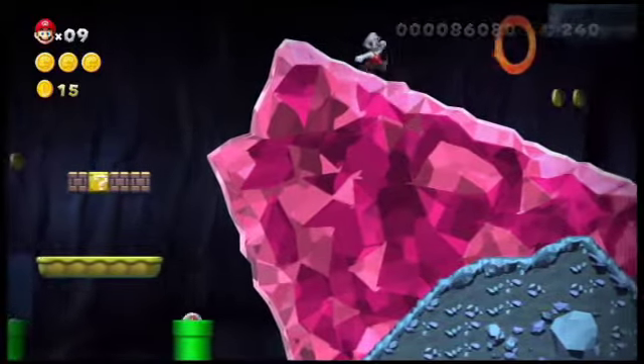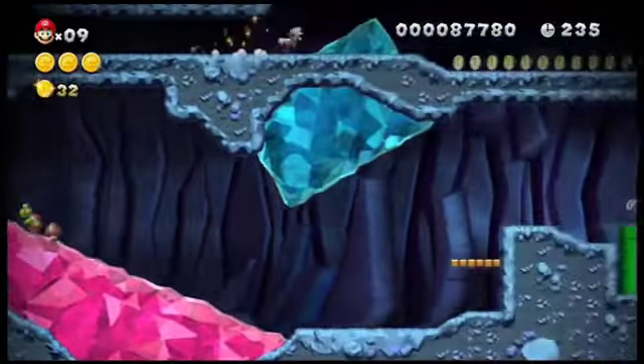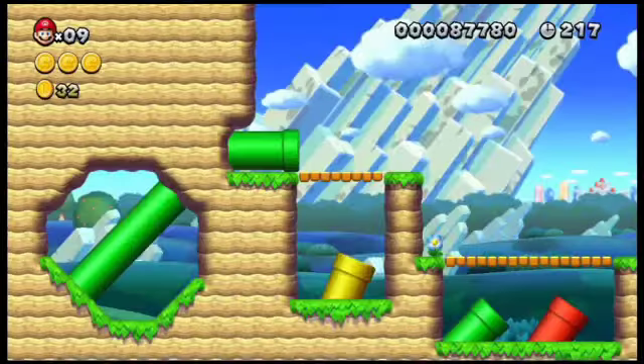For the secret exit, backtrack to the red ring. Use the purple crystal to jump up to the ledge, then jump on the blue crystal again to carry yourself all the way down to the green pipe, which leads you to the secret exit.